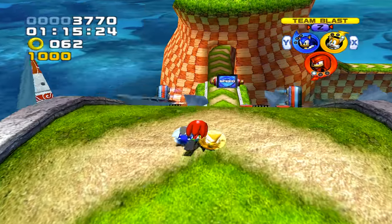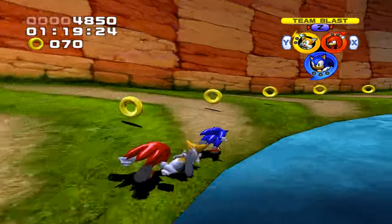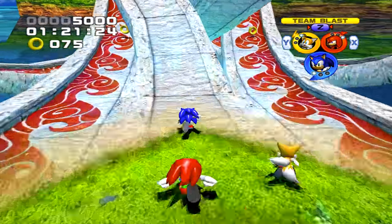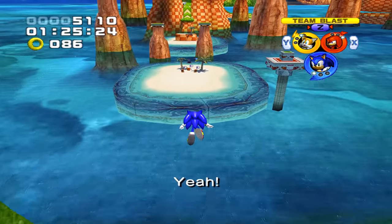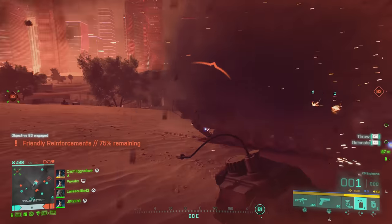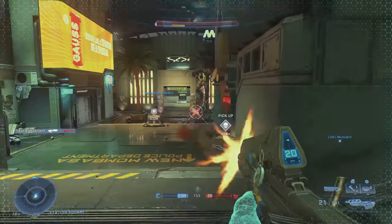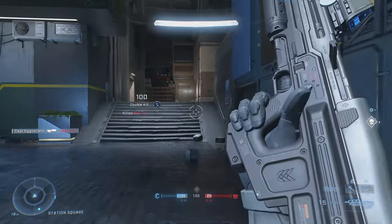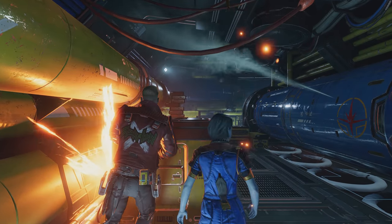Hello and welcome back to another episode of Hidden Video Game Details, the series that aims to show you things that you may not have known about your favourite games, so that you can look really clever in front of your best friend's mum. In today's episode we catch a cold in Battlefield 2042, we take a trip down to Sesame Street in Halo Infinite, and we take a quick detour in Marvel's Guardians of the Galaxy.